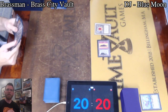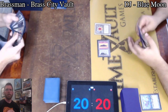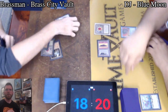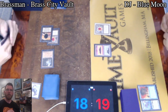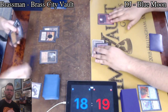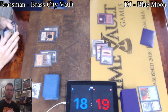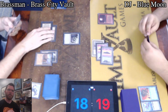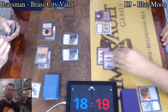Mox Ruby and pass. Ancient Tomb and two Moxes into Karn, that gets Snap — Force of Will pitching Treasure Cruise. A powerful blue card going away. Blood Moon on the other side now, turning that Ancient Tomb and that Wasteland both into Mountains. Brass Man still with access to four mana. Let's see what he does with it. Phyrexian Revoker, hitting Mox Ruby.